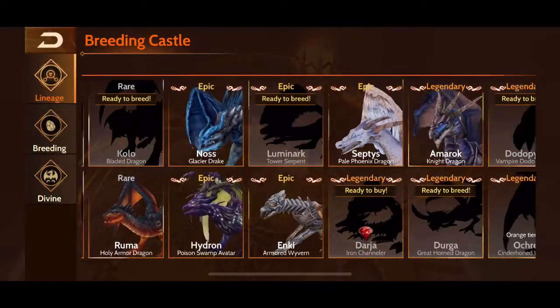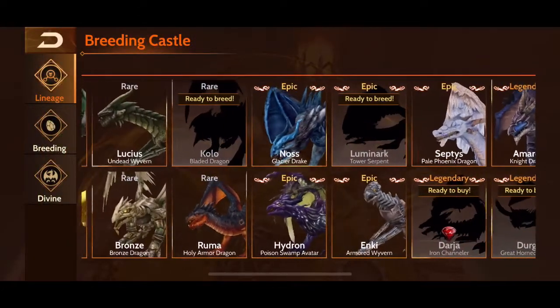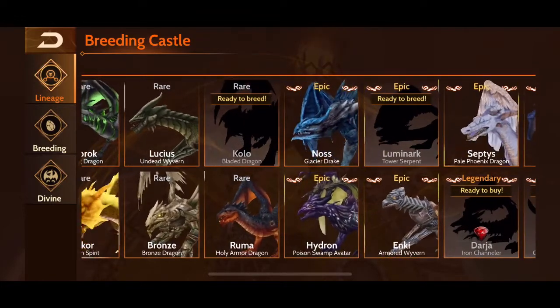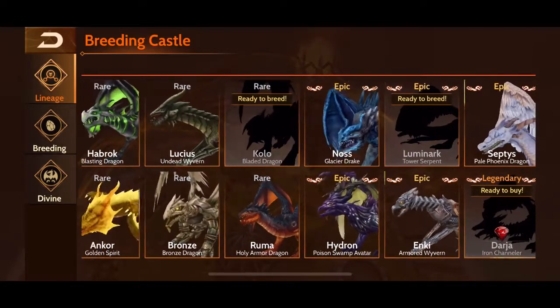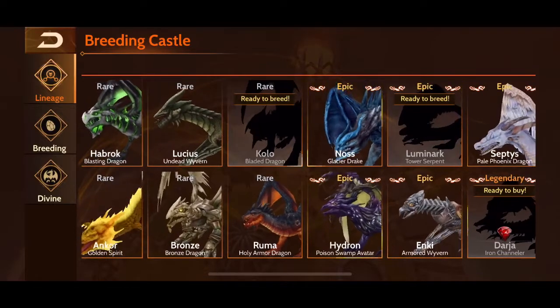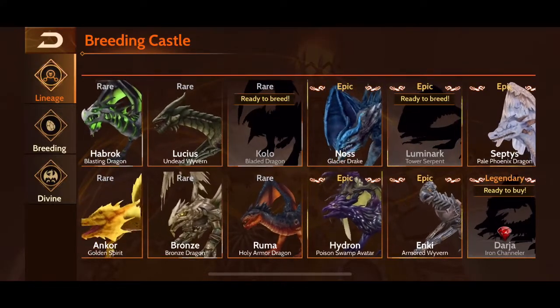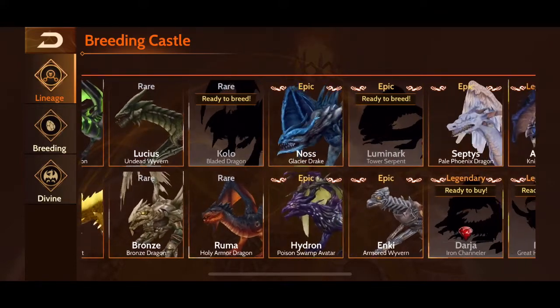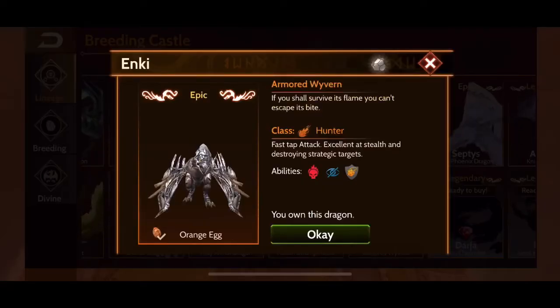Honorable mention from orange tier goes to Enki and Nos — they are also very useful for defeating tier-specific content in certain events. They are hunters that require a little more practice and skill to fly, but Enki has a death gaze spell which is very useful.